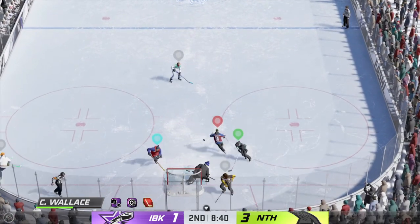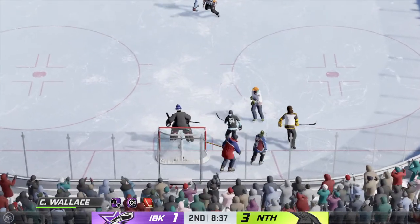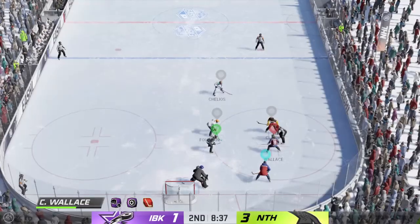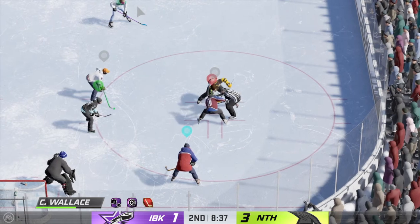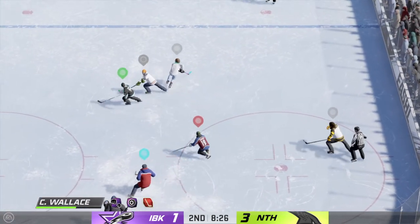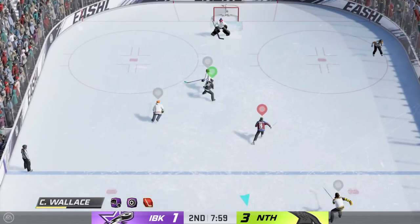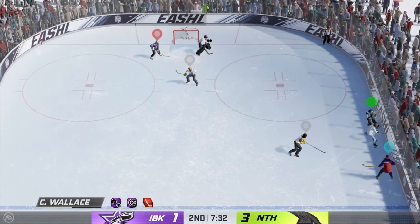Takes a shot! Big time stop there! We'll get a face-off as the puck goes out of play on that save. The Icebreakers have had a lot of good looks offensively but they still trail in the second. Clark's won the draw. The Nighthawks have a hold of it in the defensive zone. Moves the puck along the half wall, moves it to Martin.